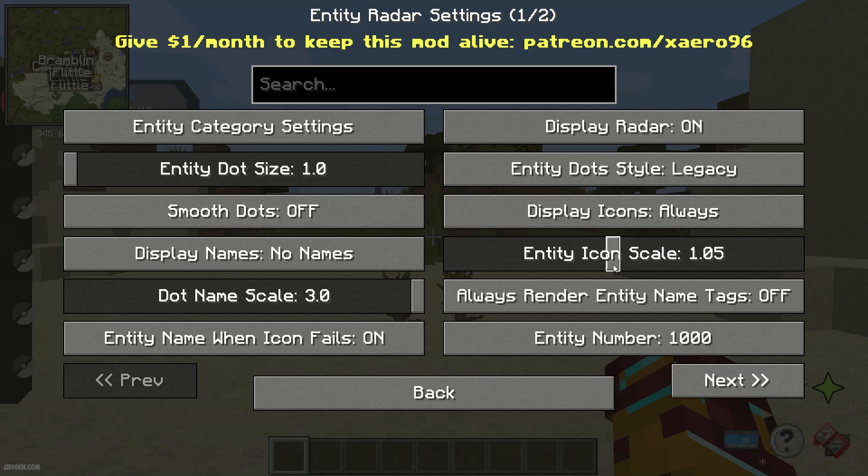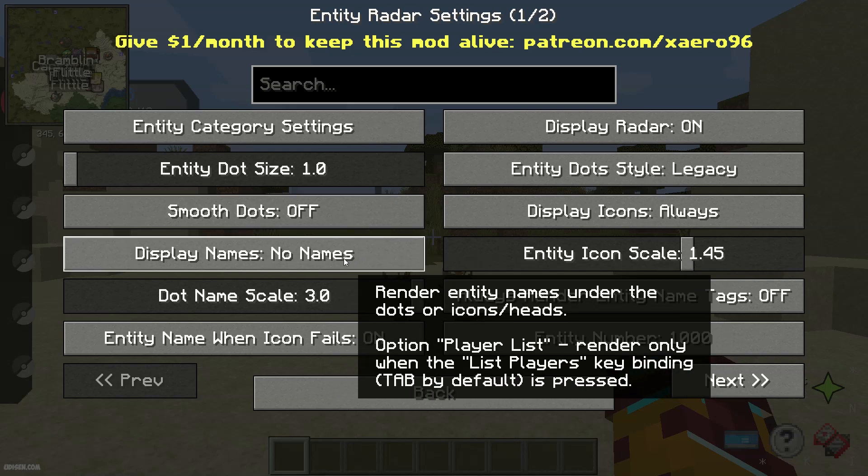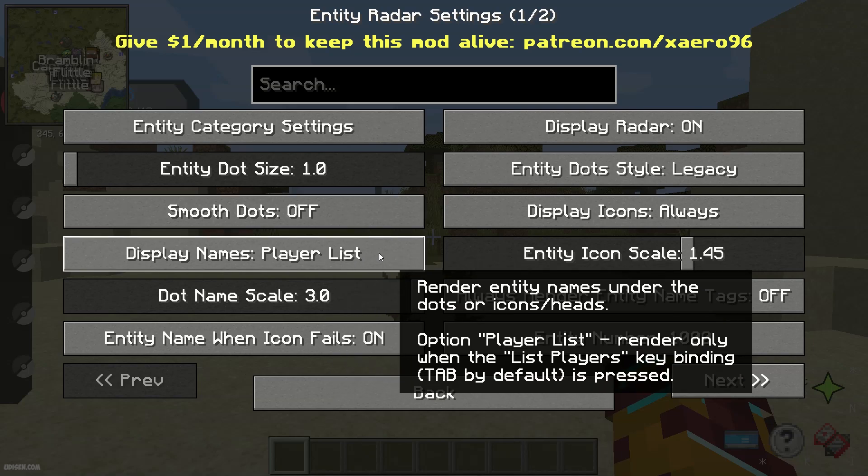So, minimum size — choose this. Remember, it is the minimum. Without that, it does not work. Also, for Entity Name When Icon — you can activate or deactivate it — it does not matter.